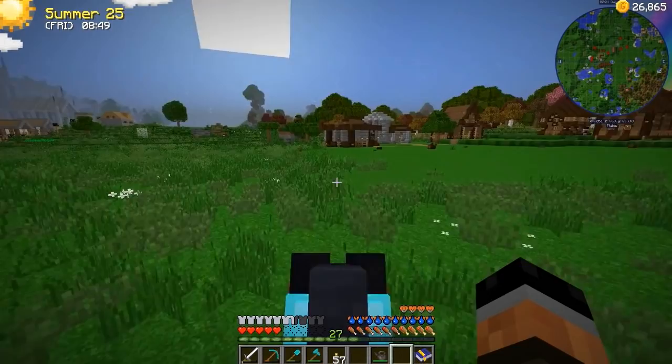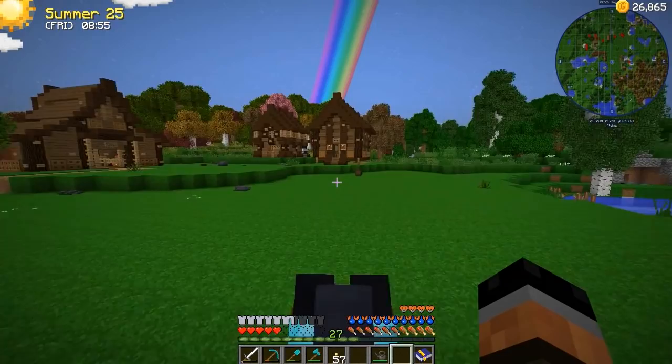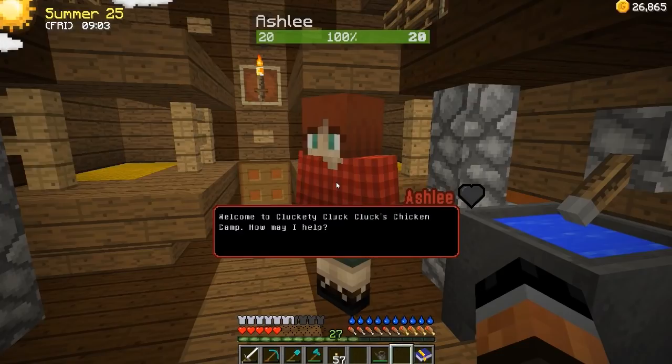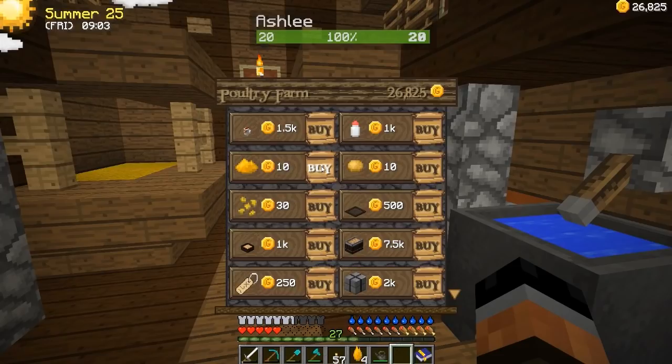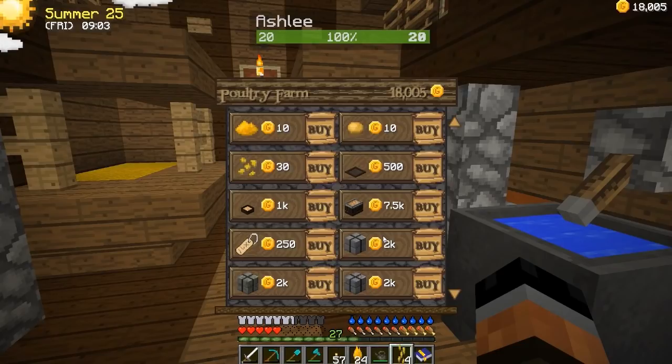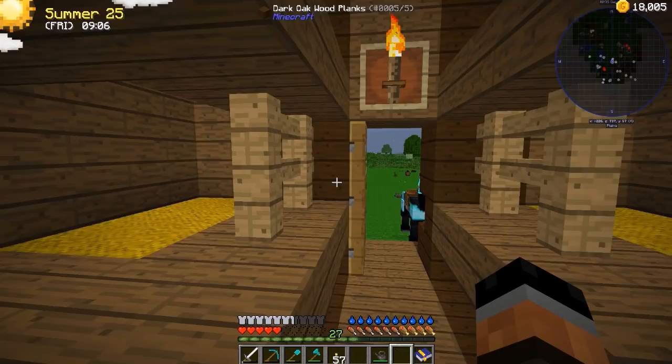A few things we want to take a look at. First things first, we want to head over here and talk to Ashley again, make sure she's open. Hello Ashley. Welcome to Cluckity Cluck Cluck's Chicken Camp, how may I help? We're going to need some more chicken feed, so let's go ahead and get some of that while we're here. Let's do like 24 for now. And we'll buy some chicken treats as well because we love our little chicken friend. Let's also go ahead and grab another nest box and an incubator. We're going to be spending a little bit of money. One feeding tray should be enough — we'll test that out.